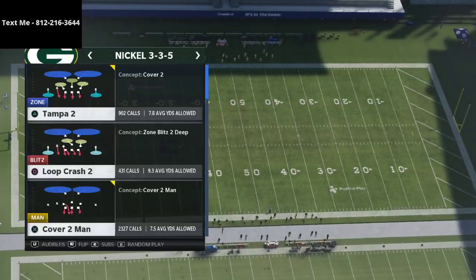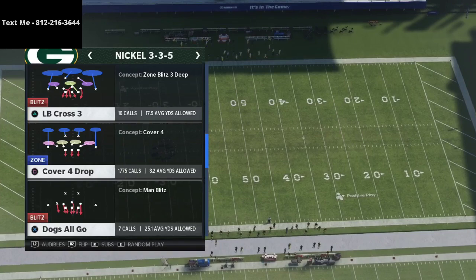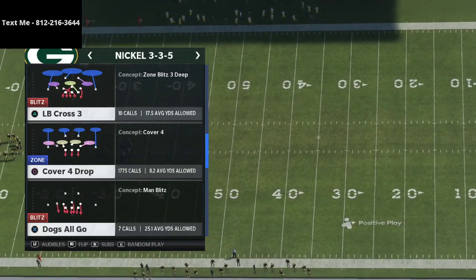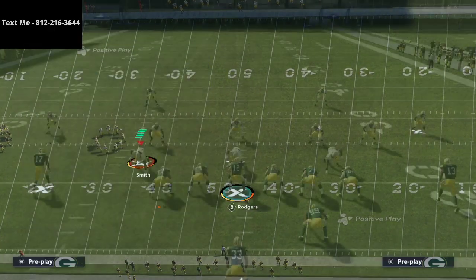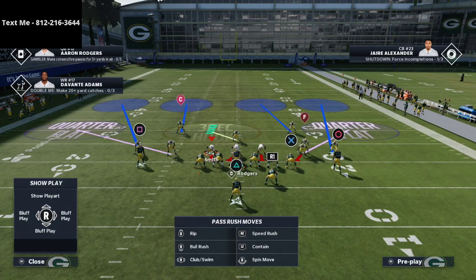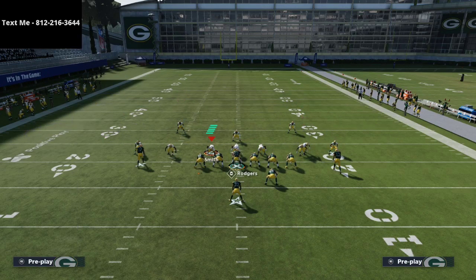My strategy is to always come out in cover four drop every single play and audible into whatever I need. We're going to audible from cover four drop into cover four show two out of the nickel 335 wide. It's just one simple click and then it's time to get adjusted.